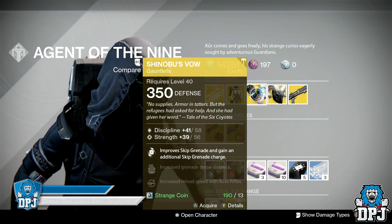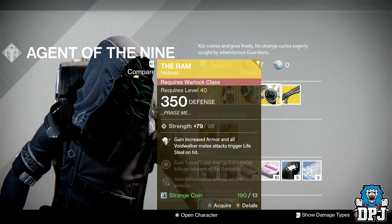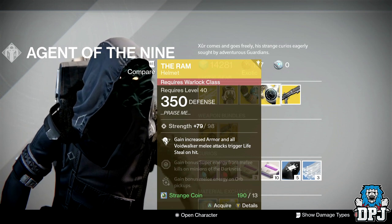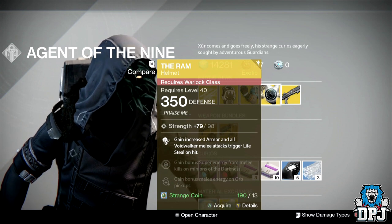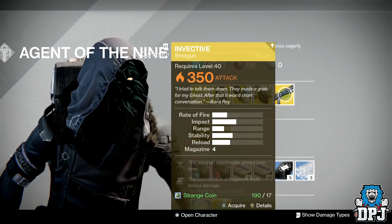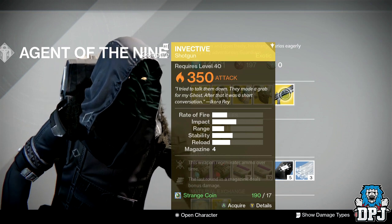For the Warlock we have The Ram, dropping at 79 Strength going up to 98, costing 13 Strange Coins. Perks include: Gain increased armor, all Voidwalker melee attacks trigger Lifesteal, gain bonus Super energy from melee kills and Minions of the Darkness, and gain bonus melee energy on orb pickups.